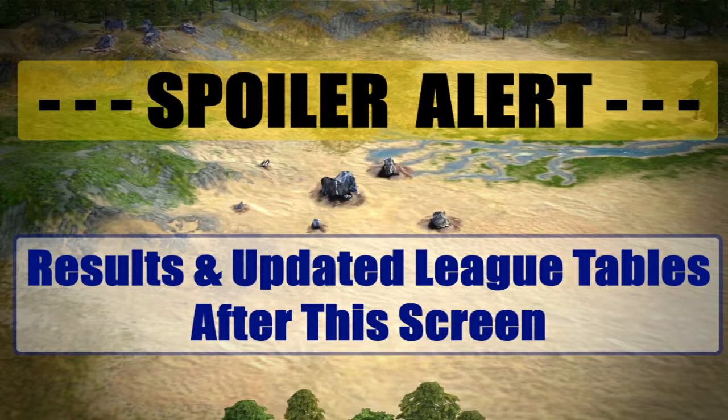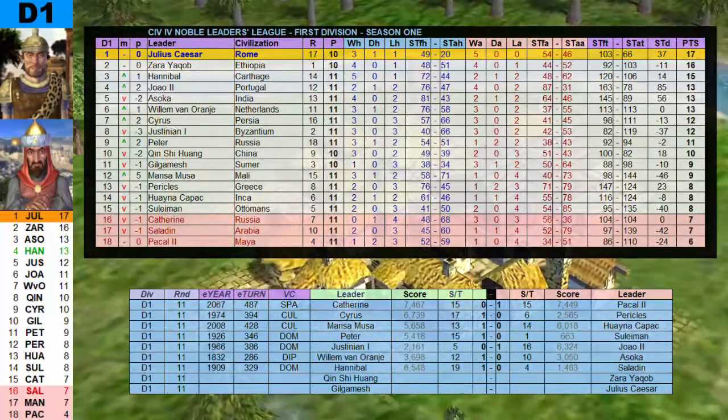Spoiler alert — results and updated league tables follow. Congratulations to Hannibal with the domination win, 1909, turn 329. The updated league tables show Hannibal now third with 15 points and a positive 14 score-turn difference. Saladin drops to 17th with 7 points and a negative 42 score-turn difference — he is in trouble, falling further into the relegation zone. It's becoming problematic for the former title contender to get out of it now. The next game is Qin Shi Huang versus Sarah Jakob, up in just a little bit. This has been the Nobel Leaders League — I hope to see you back later, goodbye for now.